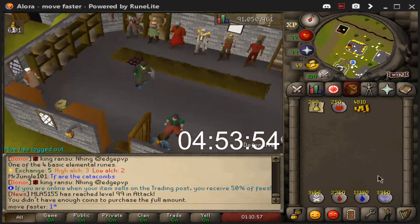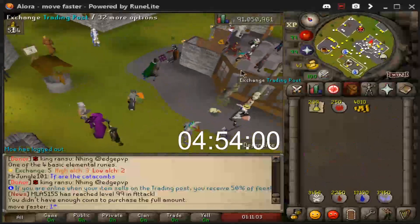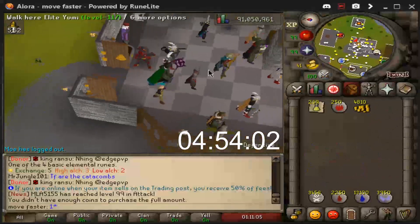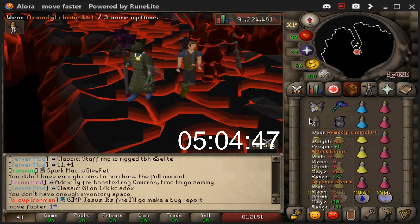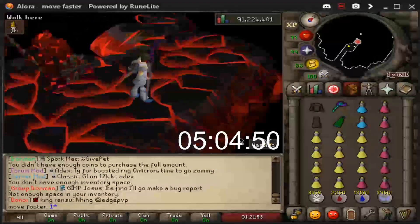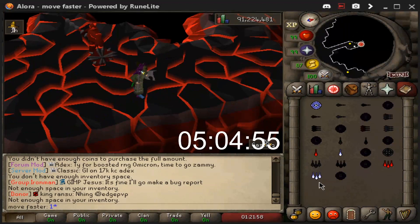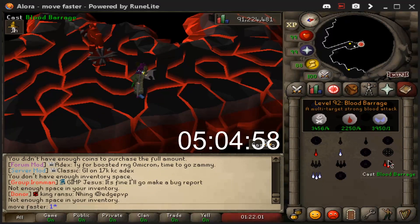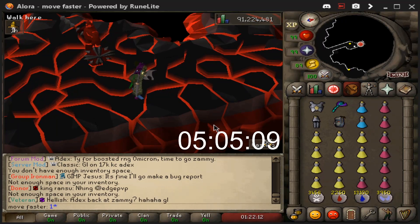Here we have it boys, we have a lot of runes. We're using blood runes but I think we can make them into barrage spells. Alright lads, this video is getting sorted for the inferno. We've got the range switch for the Zuk. We'll obviously switch when we need to, but this is what we're using for the majority. I don't know if we've got enough runes — we might run out pretty early. We'll just have to see. Time to jump in — I'll show you some highlights and clips.